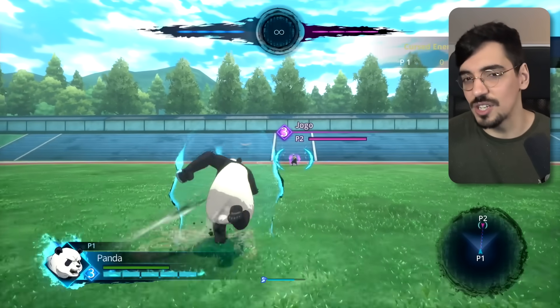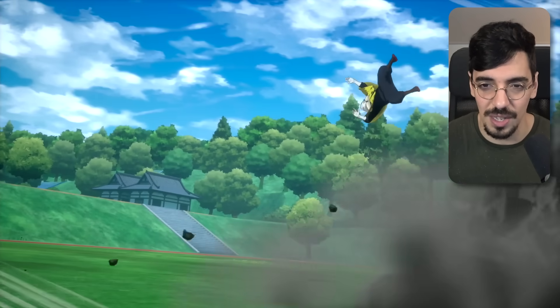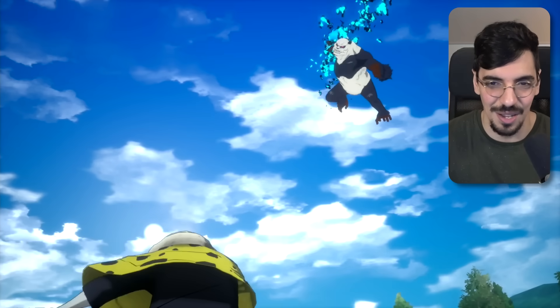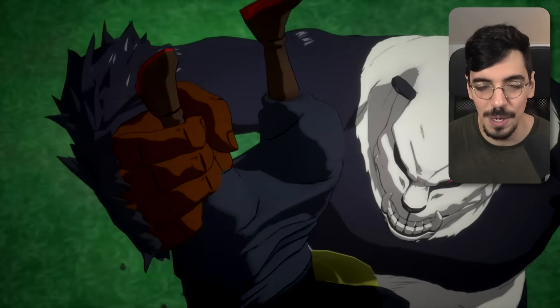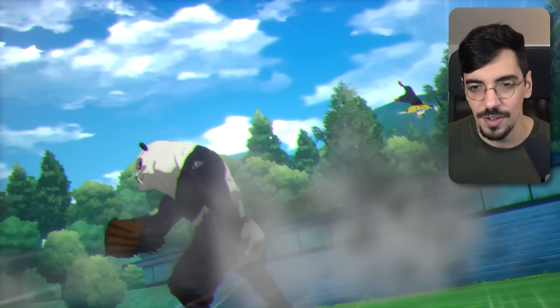Panda time. Panda can just activate his ultimate anytime — he can be just normal panda or he can be in gorilla mode, but he will always be gorilla mode in the animation. I love when he comes in as a comet, just dropping in on his face. Big punch, grab Jogo, and then spin around and throw him off. I think this is fine — it's like a B tier for me.